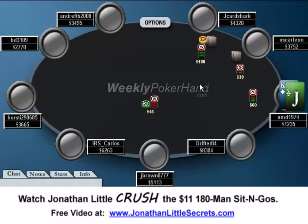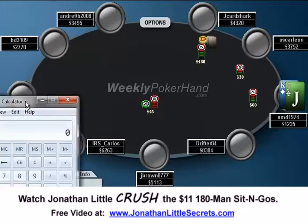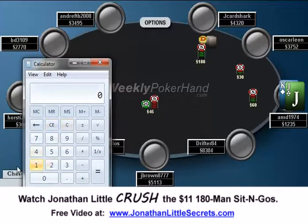Right here we see J Card Shark — that's me — opens to $180. And AMD, with a stack of 1,300 chips, elects to call. I think this is a monstrous error. I think that right here you really only have one play, and that is to go all in. I'm just going to pull up the calculator: 1,300 divided by 180 equals 7.2.